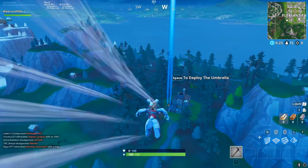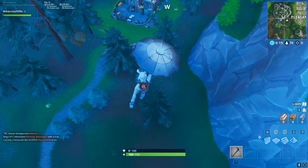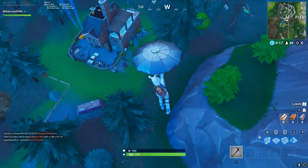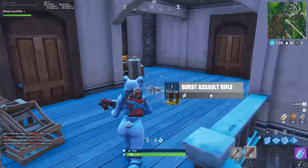Hey, good morning guys. This is the Season 7 Week 4 challenge — search the letter O of Pleasant Park. I found this by accident. I landed right here at this house west of Pleasant Park — I'm pretty sure you guys have been here before.